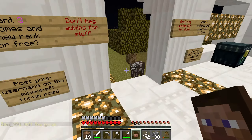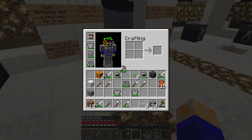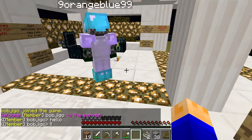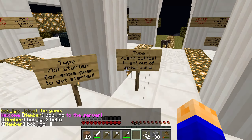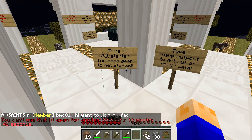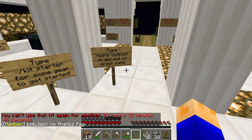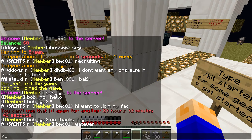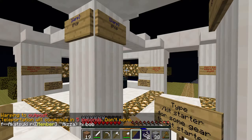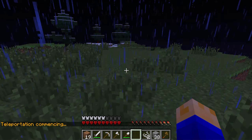Looks like he's putting some enchanters at spawn to enchant with. We've also got some ender chests — that sort of thing. On your first join, you want to type slash kit starter. That will give you iron tools all labeled with starter, and chain armor labeled with starter as well. And then warp outpost, which will basically take you out of spawn so you can start playing factions. Once you've checked out all of these, you are ready to go.